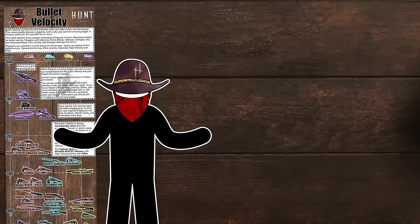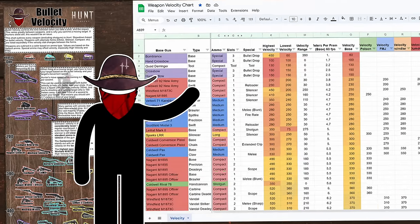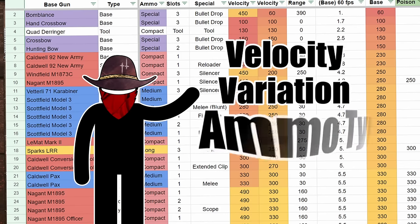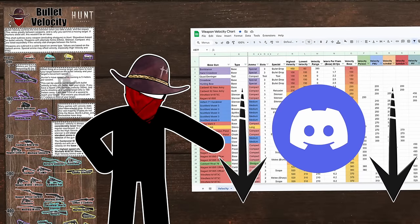I put together a comprehensive velocity infographic along with a Google Sheet containing my research. Use this spreadsheet to search and sort all guns — with the exception of shotguns — by velocity, variation, ammo type, and more. Both the infographic and the spreadsheet can be found in my Discord.